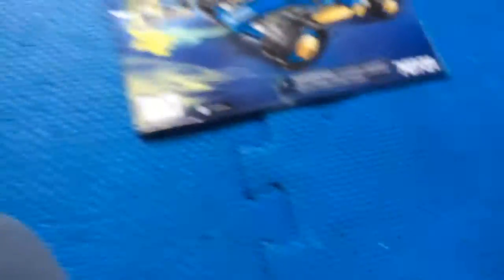There's Ninjago. So we'll go book one, then book two. This one doesn't show the set number. And next one is set number 703177.